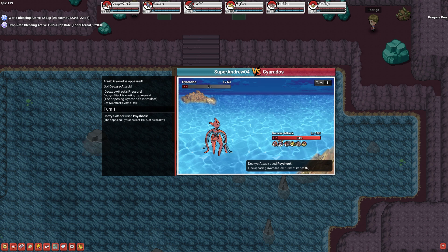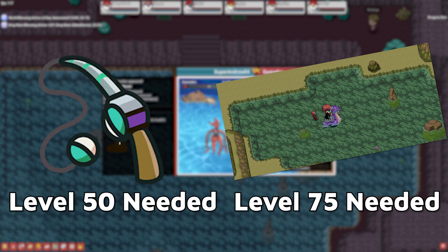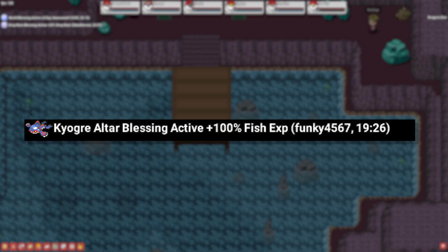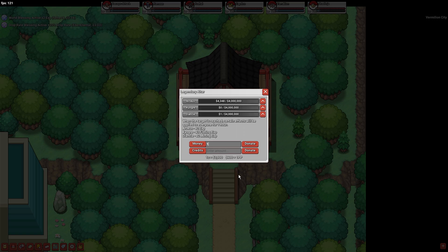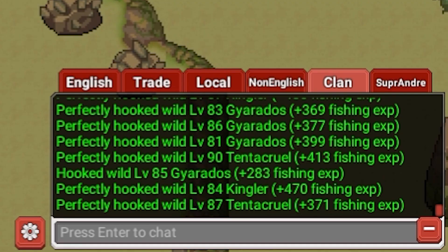Now fishing is technically classified as a skill, meaning that similar to mining, your ability to do things — in this case use different rods and fish in certain areas — scales based on your level and experience. Fishing along with mining make up the only two skills currently available in the game. You can check your experience toward your next level by going to your trainer card and viewing the back of it. The Kyogre altar also doubles the fishing experience yield for everyone in the game for one hour, so I suggest fishing a lot when someone activates the Kyogre altar. If you want to help reach the 4 million gold to activate the boost, you can donate to the altar in Vermillion City.